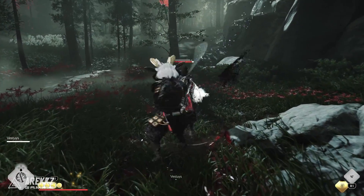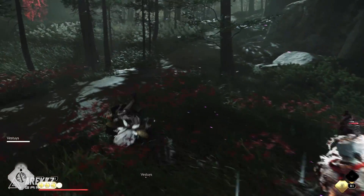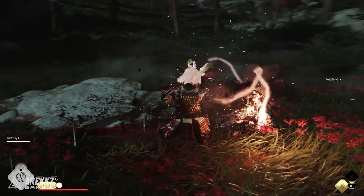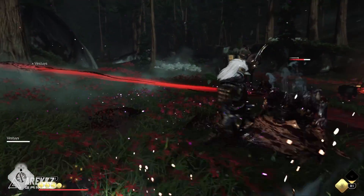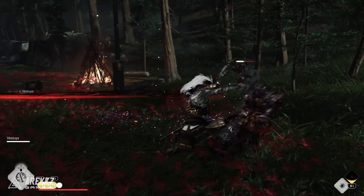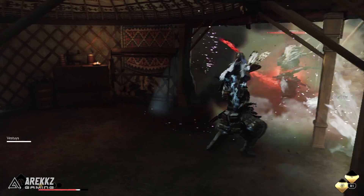Hey what's going on guys, Arix here. Welcome back to another video for Ghost of Tsushima Legends. Today I wanted to talk about some of the legendary items that myself and the team have had drop for us so far. If you guys caught our last video you'll know we've been playing this quite a bit — we've basically blitzed through bronze, silver, and gold and we're pretty much max gear score, basically just waiting for the raid. In our playtime we've had a chance for a few legendary pieces to drop, so I thought it'd be fun to just showcase what they can do.